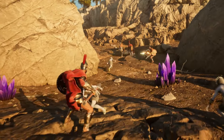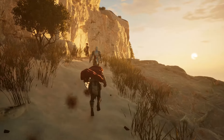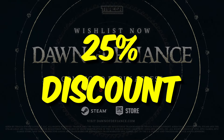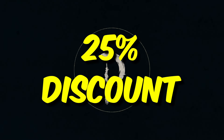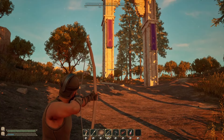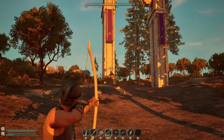Take to the Greek landscape today, solo or with up to three friends, on public or private listen servers through Steam or the Epic Game Store, with a 25% discount on the standard $19.99 sales price till August 29th — link in the description below. I am thrilled to be sponsored by Dawn of Defiance and cannot wait to tell you about the adventure you are about to embark upon.